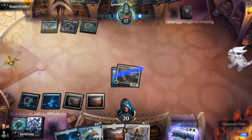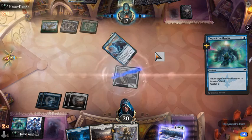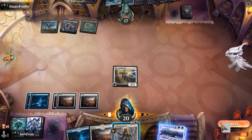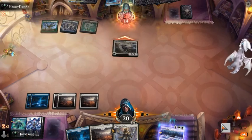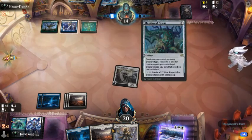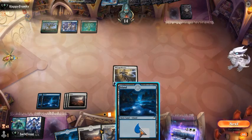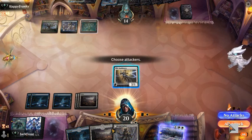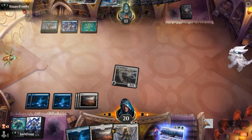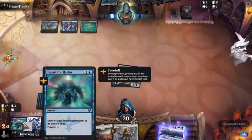We still have a Depart the Realms here. We're just going to do that and we're going to put this back in his hand, making it so if he wants our creature to stay tapped, he's going to have to do it again. Drop this and we will attack for another three. I really want to play this but I don't want to play it unless he has a creature, and I don't think he's going to. So instead we're just going to attack and hopefully get some damage through. He goes down to 11. He flashes in and I don't have any more Depart the Realms in hand.